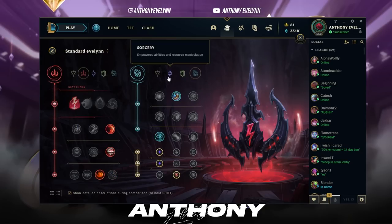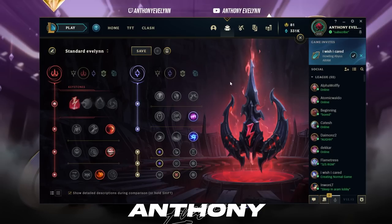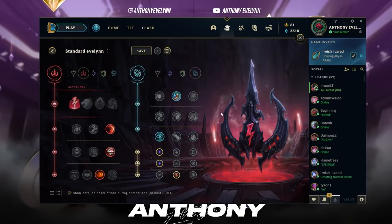For secondary runes, the other choice is Sorcery with Absolute Focus and Gathering Storm. This is more for very low elo where game length is very high and you can't one-shot people late game — maybe your team is full AP or you don't combo well. But in general, you don't need more damage on Evelynn, which is why I take Inspiration: Magical Footwear and Cosmic Insight. There are no other real choices in those slots.